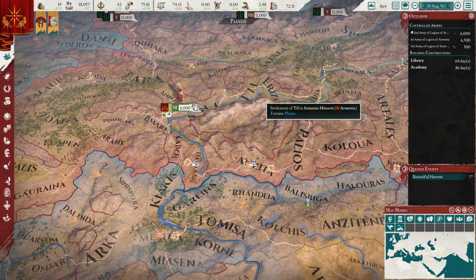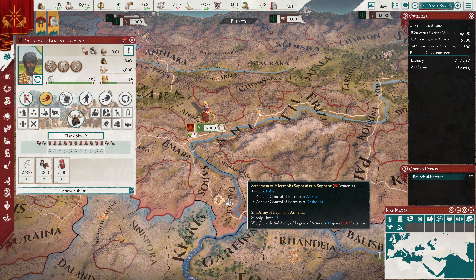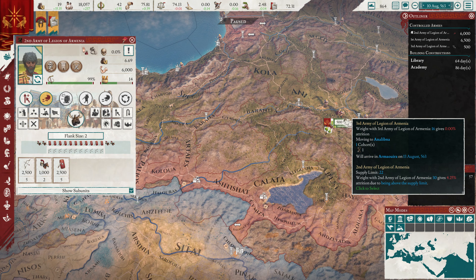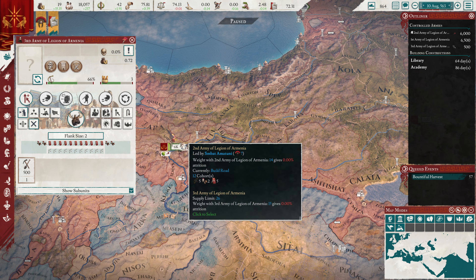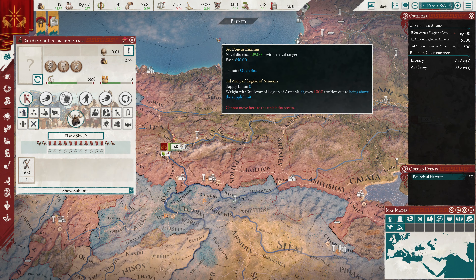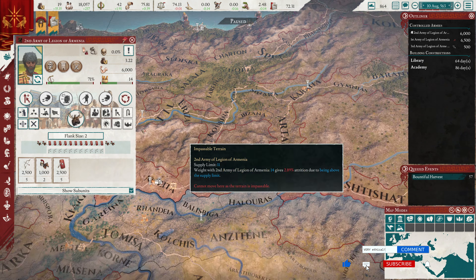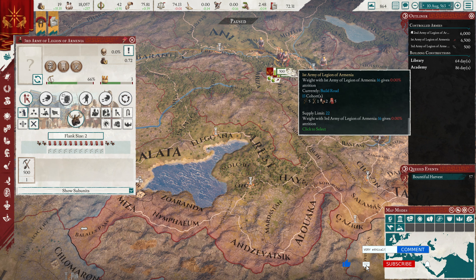Hello everybody, and welcome back to Imperator, where last episode we noticed that these guys were costing 50 gold per tile to build a road. That's not what they were supposed to cost. I was expecting it to cost 10, and I think the reason is because it didn't have any military engineers here. So we're sending these engineers over. These guys have halted, and for the time being, these guys have also halted. Every road costs 10 gold there, but that's 50 gold there, so I'm pretty sure that's the difference.